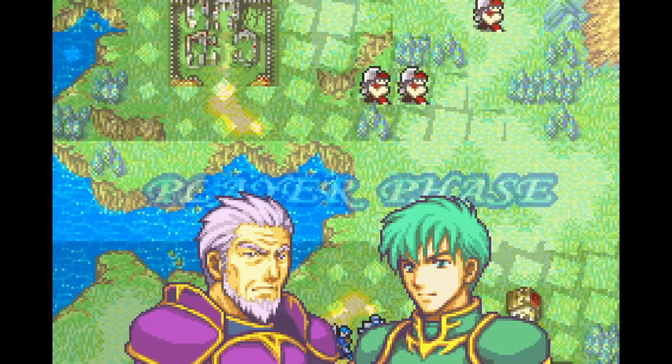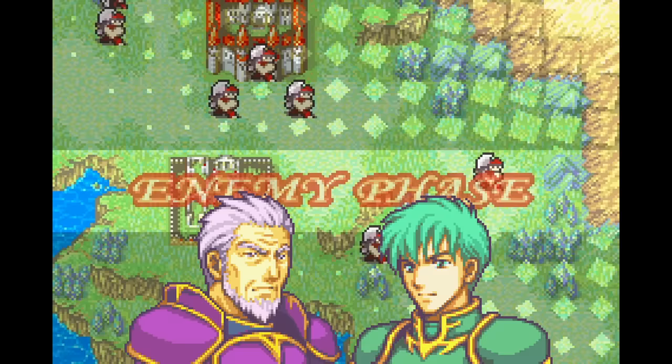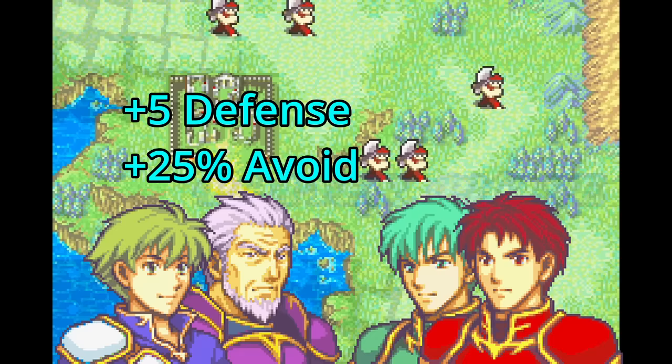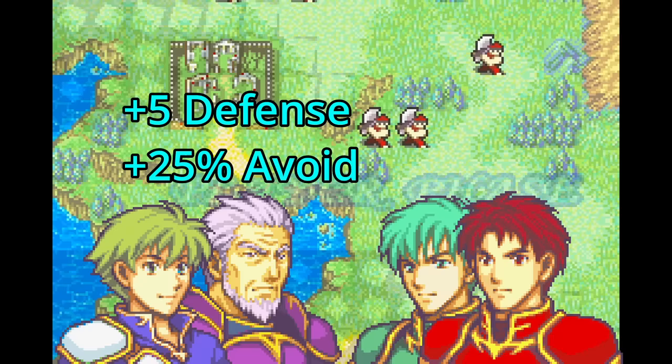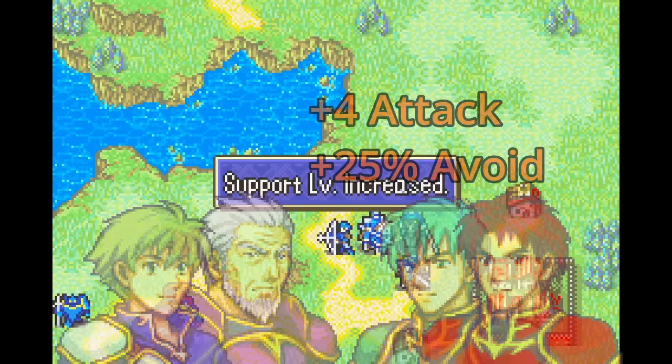Certain units can befriend each other by holding hands on the battlefield for an extended number of turns, and they gain bonuses to certain stats based on their personality. This is another reason to rely on Lance and Marcus early on, as they can not only support each other but also get boosts from some of the other characters I already have. My goal is to stack up a hefty plus-five defense onto Marcus on top of a generous plus-25% evasion to allow him to tank enemies for me. Lance is taking a more offensive angle, building up plus-four to his damage while still having access to a bonus 25 points of evasion.